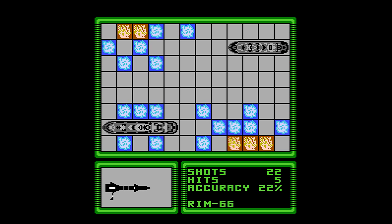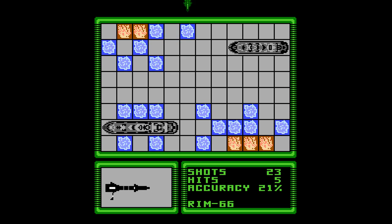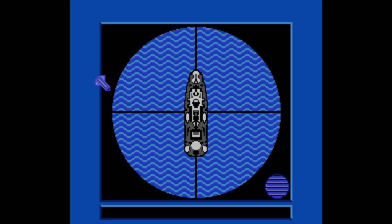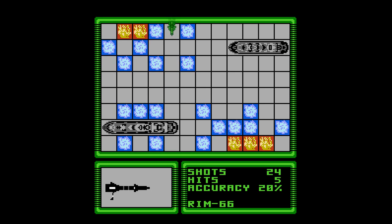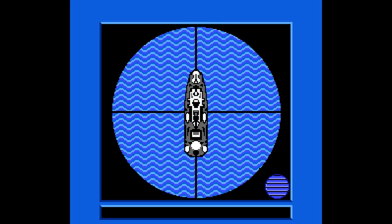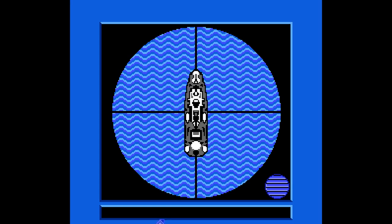Oh shit, no no no. I don't want to aim here — I think going here would be a better strategy. You want to space out your attack sometimes. I got to find his frigate and the battleship. Where's that big old-ass battleship? Come on baby, we're running out of time. There we go! I gotcha! That's probably his battleship. I hope it isn't though — I want to get that frigate out of the way. He's crazy! Oh ball sack. That's his battleship. It's probably going to the left. I got him.